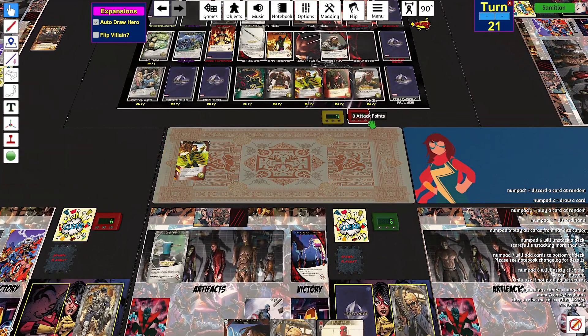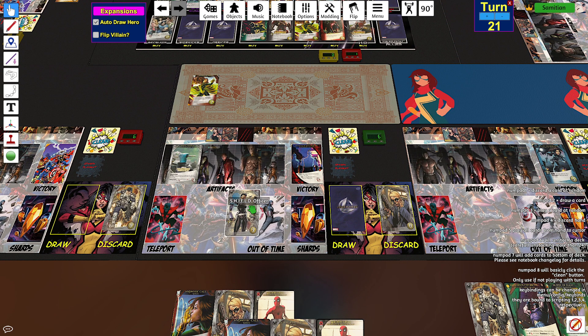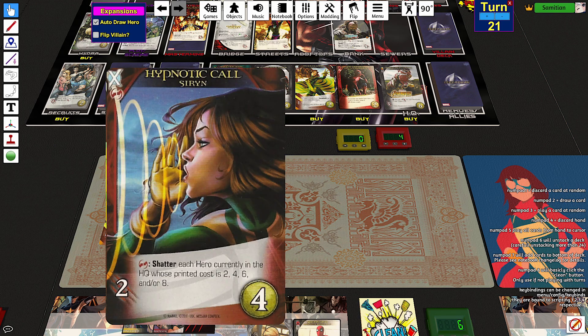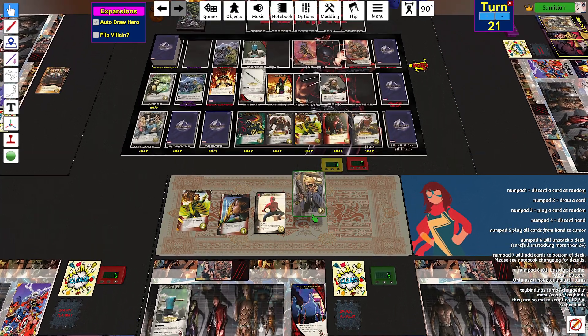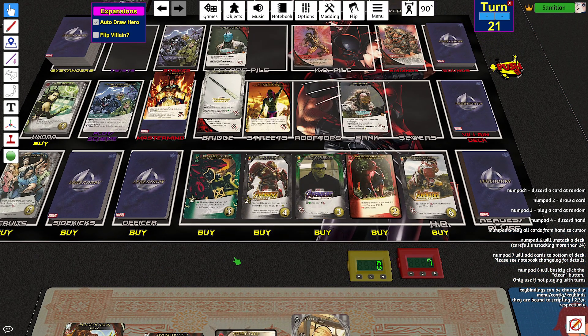I'm going to investigate for tech. I'm going to put this down there and get an attack from this triggering. Two attack — I shatter every even cost in the HQ, so these are all half price. And I get one more attack from this. Two attack and one recruit. I'm going to buy this for one. Seven attack. Give me two more recruit, which will let me buy this for one.